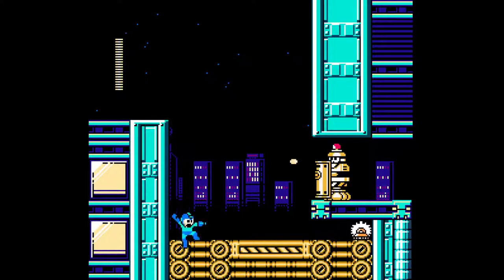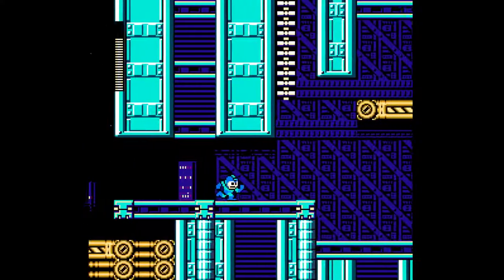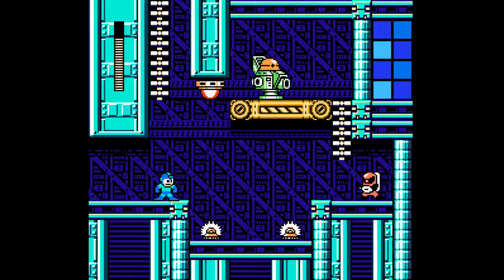Yeah, we're just going to go for it. This area is a very interesting setup — kind of like a mini-boss where you have to shoot that chill guy at the apex of your jump.